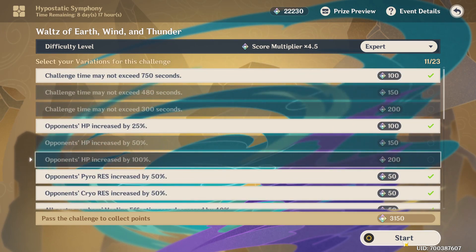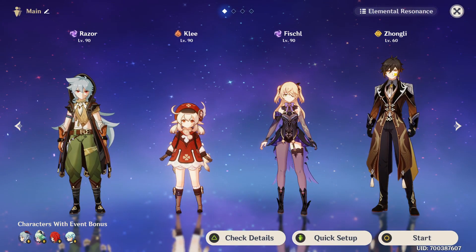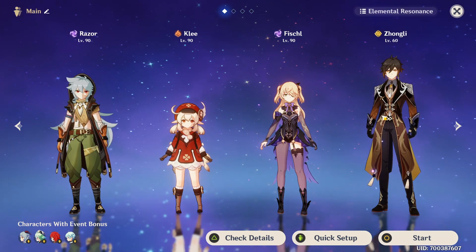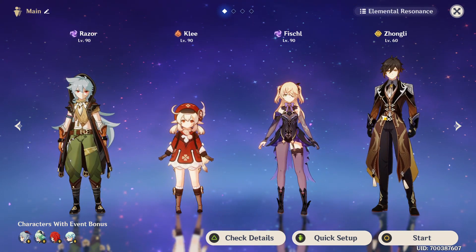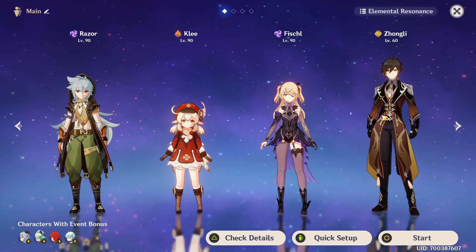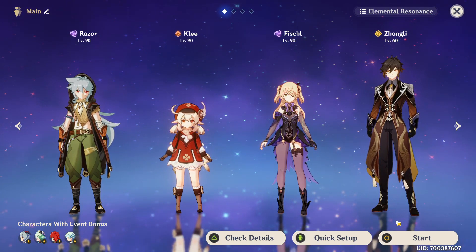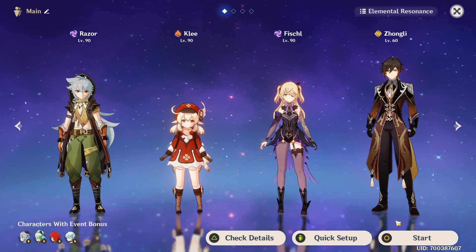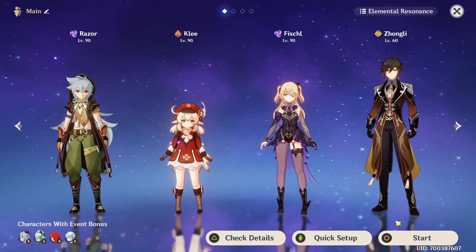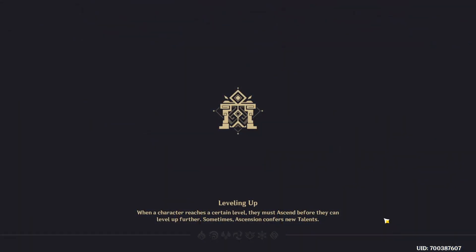The team is going to be Razor, Klee, Fischl, and Zhongli. I'll only use Zhongli on the geo boss because of his elemental skill pillar when the boss does a specific attack. If you don't have Zhongli, you can use the Traveler. To activate the Traveler's geo mode, go to Liyue, find a Statue of the Seven, and change your abilities from Anemo to Geo. After that, set up your team and start the challenge.